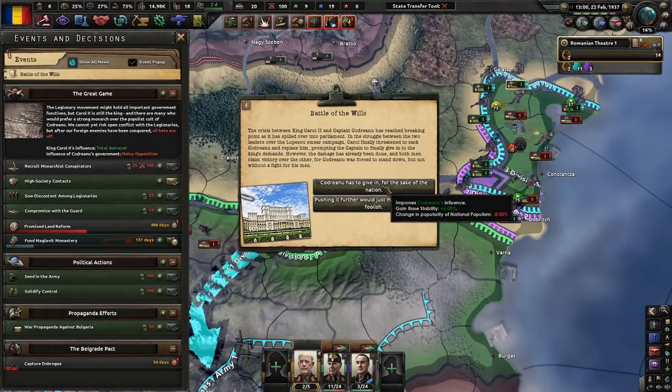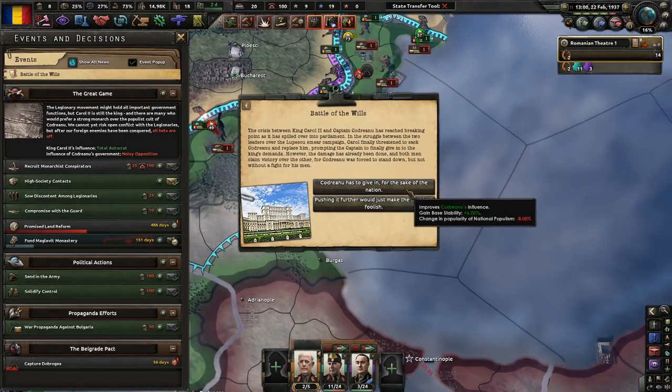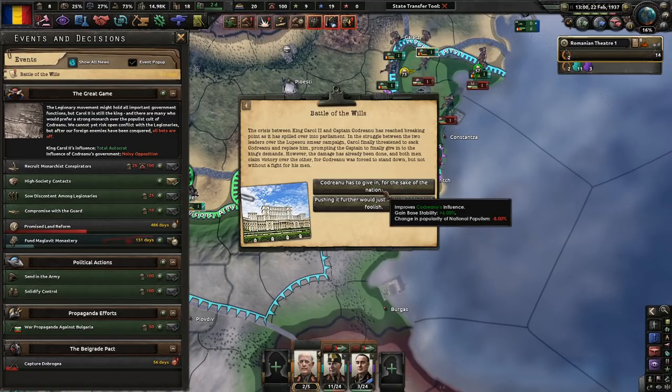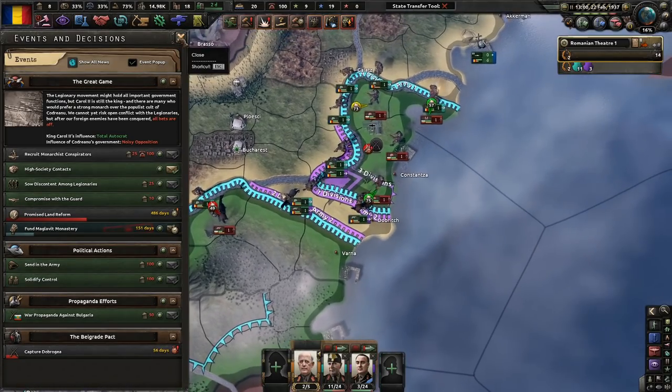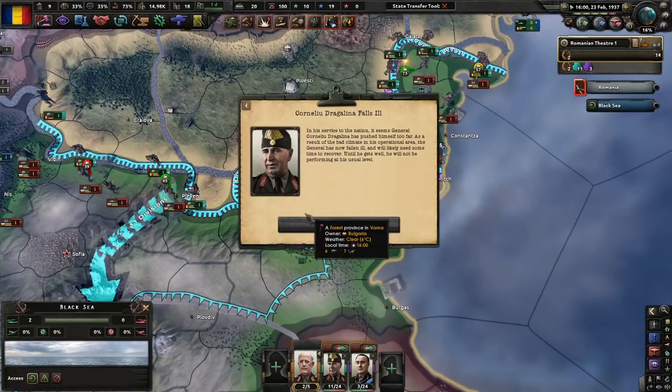Right now we can afford this — let's do that one. For the sake of the nation, let's not go too crazy. That's okay, we can deal with this, I promise. Encircle — just do not get encircled ourselves. We're slowly getting these guys under wraps. China is capitulating to itself.